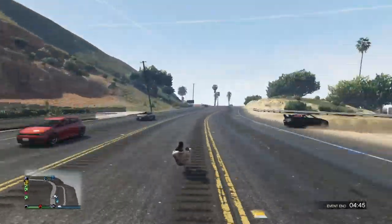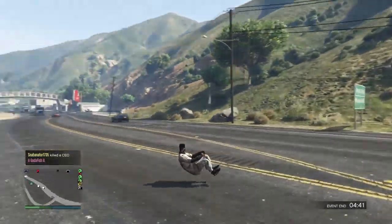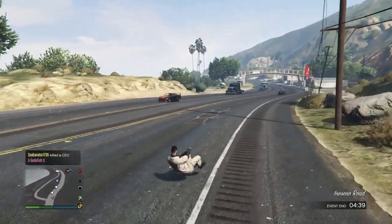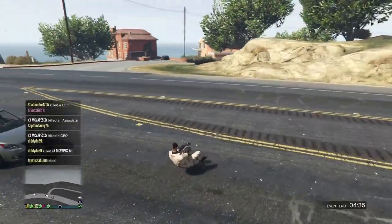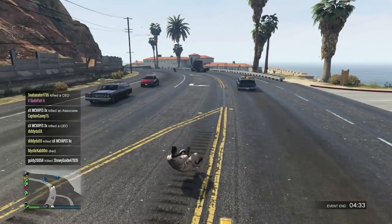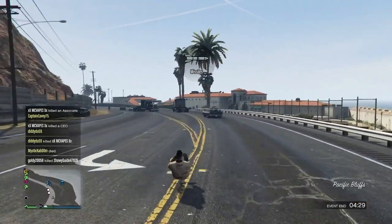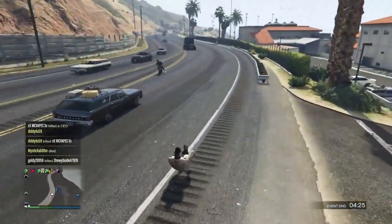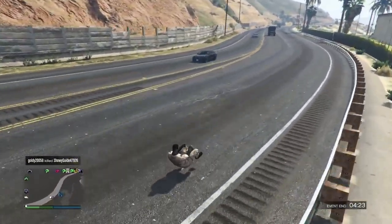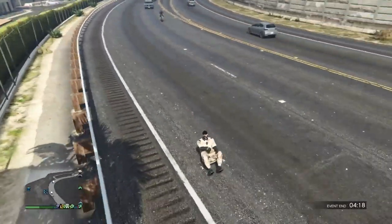Judging by the gameplay in my intro, you guessed it - we're going to be showing how to get an invisible car in GTA Online. Any car you want to make invisible, you can do it. The other two glitches are unlimited barrage missiles that just came out today, unlimited missiles in the hunter helicopter, as well as night vision in any Pegasus aircraft vehicle.